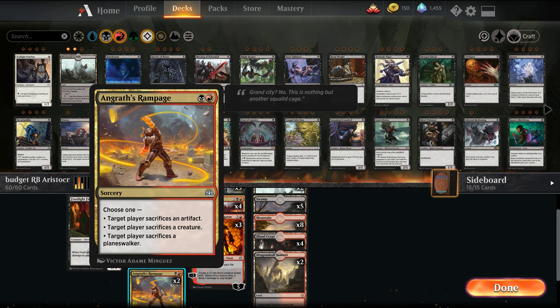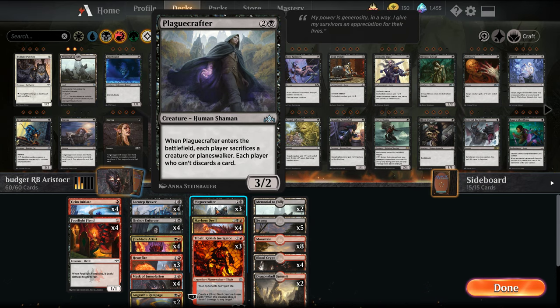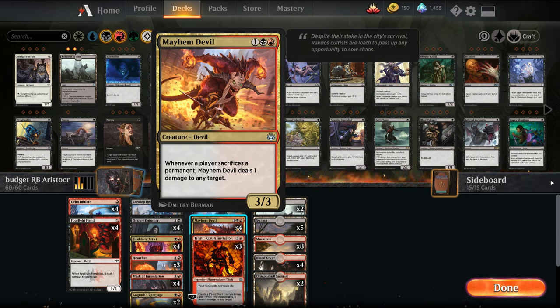We have a couple of Angrath's Rampage — again with the sacrifice theme — and you'll see where it all pulls together. We have Plague Crafter where we can get sacrifice again, and this also hits Planeswalkers. Our payoff for sacrificing is Mayhem Devil: whenever a player sacrifices a permanent it deals one damage. So there are a lot of sacrifice themes here.